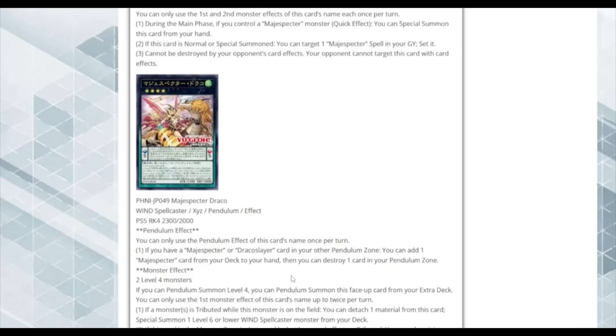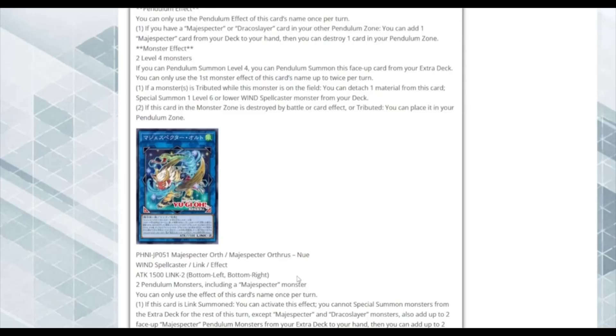Magispector Authoress — a new Wind Spellcaster Link monster, 1500 ATK, Link 2 pointing bottom-left and bottom-right. Requires two Pendulum monsters including a Magispector. Once per turn, when Link Summoned: you cannot Special Summon from the Extra Deck for the rest of the turn except Magispector and Draco Slayer monsters. You can add up to two face-up Magispector Pendulum monsters from your Extra Deck to your hand, then add up to two Magispector Pendulum monsters with different names from your deck to your Extra Deck face-up.